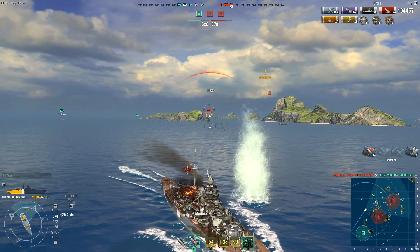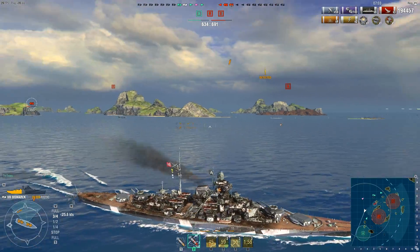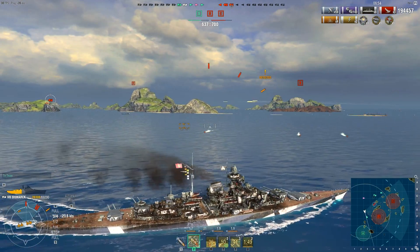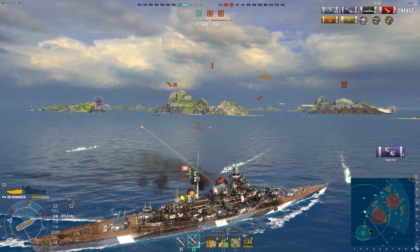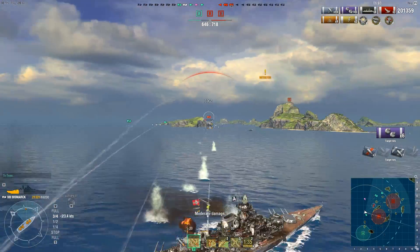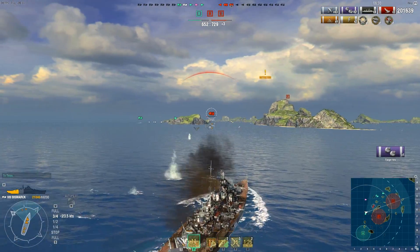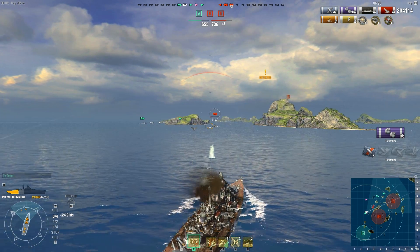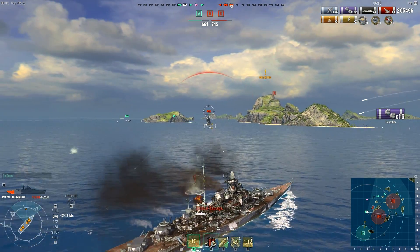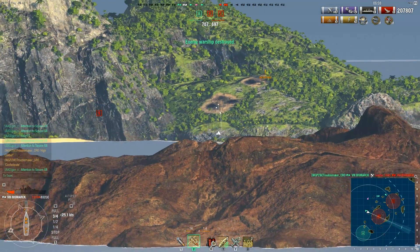Here comes another enemy Bismarck. So far, Troublemaker has been battling three Bismarck-class battleships and none of them have been as smart as he was. More torpedoes from a Japanese cruiser — definitely going to be more in the water — torpedo beat! Troublemaker moves towards the enemy Bismarck, fires with the forward guns for 1,900 damage, secondaries still opening up. Goodbye Bismarck — there we go, fantastic. Troublemaker has already done 207,000 damage.